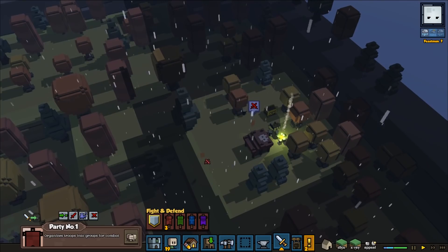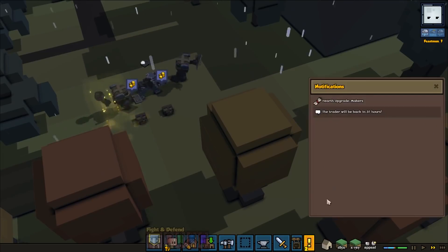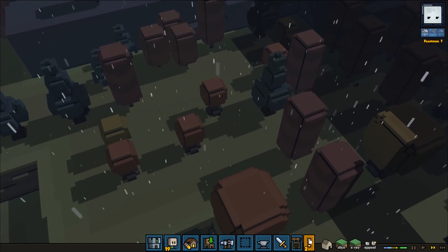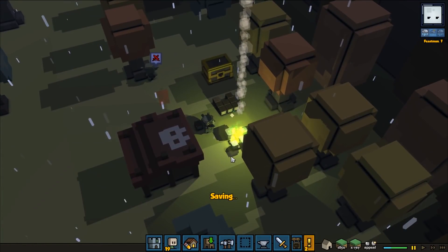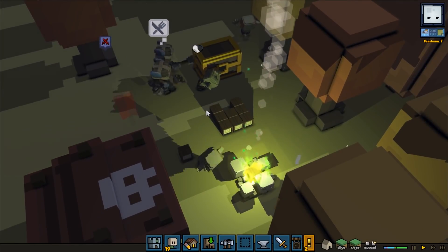We're going to go to this place also and vanquish these goblins. Trade in is in 31 hours. I hope we will have those doors ready because that would be really good to go and get a few more of those iron mails. I'm not sure how many we'll use, but it's still a good trade-in — we can always sell them and stuff.